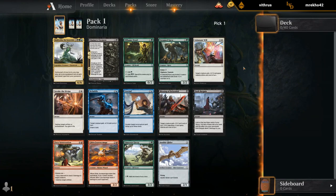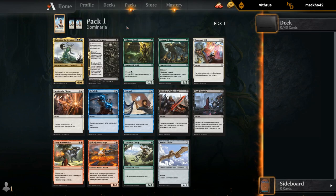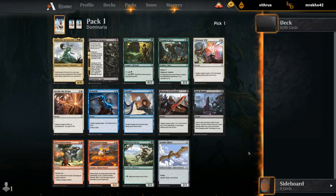Oh nice, I've got a spicy one here — Muldrotha. Don't often want to start out with a multicolor card, but Muldrotha I'll happily try and build around. So that's a nice one. Of course Elfheim Druid would be amazing as a nice ramp creature with lots of great kicker synergies too. I've got Untamed Kavu which is also excellent, but let's take this Muldrotha and try and build around it.